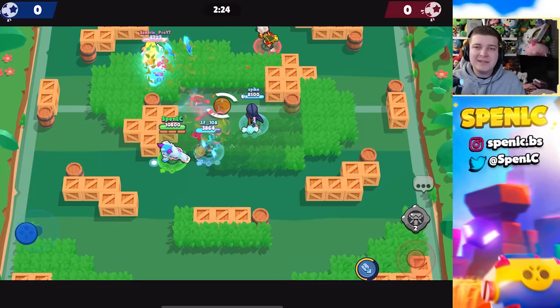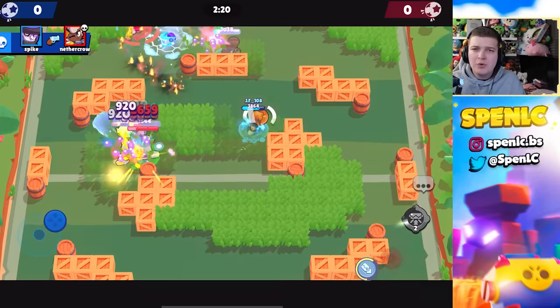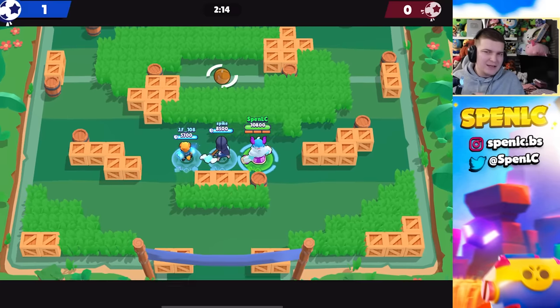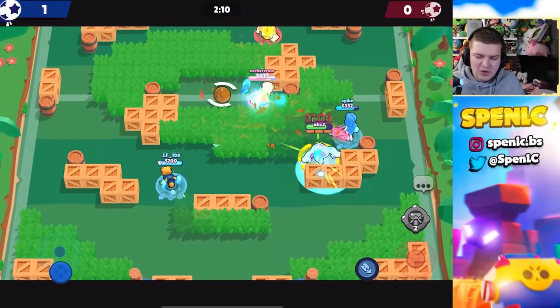Next up is Sam's second star power called Remote Recharge. This has been completely useless since its introduction, so hopefully it's going to get reworked soon. All it does is when you throw out Sam's super and people stand near it, it automatically recharges his super so he can get his knuckles back — but it just doesn't make sense for his kit.